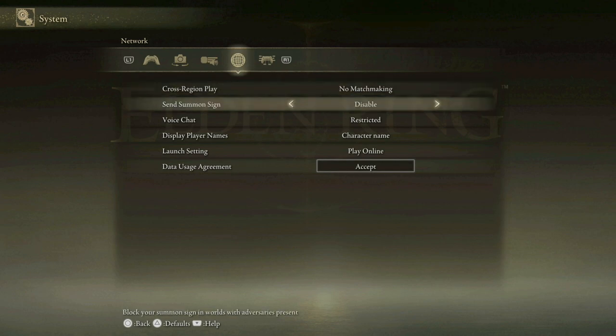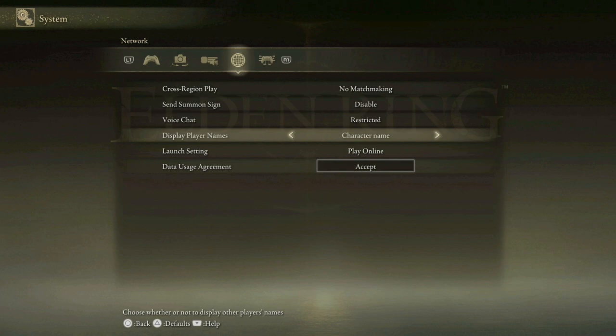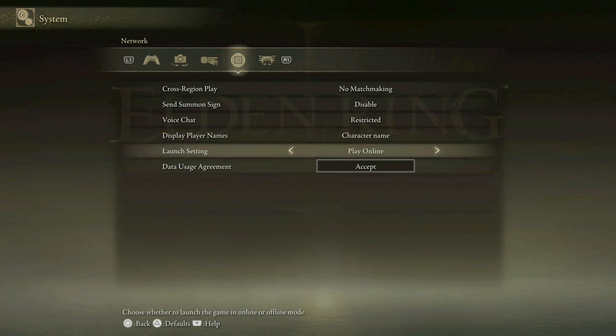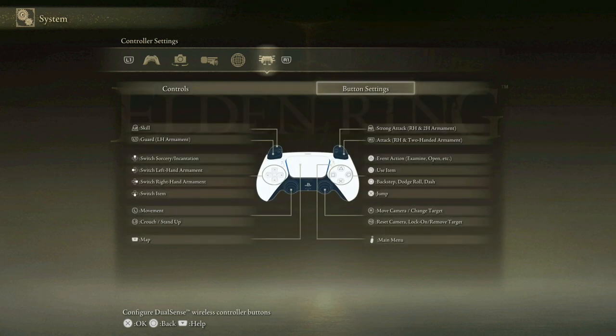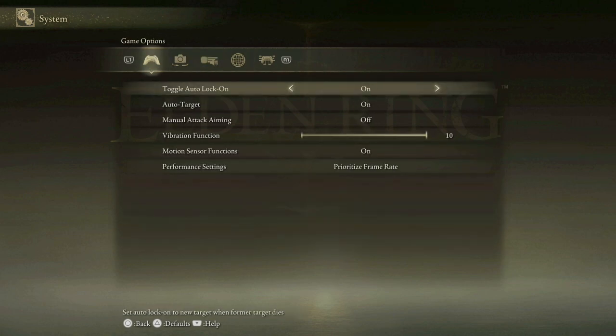In the network settings: no matchmaking, send summon sign disabled, block summon sign in worlds with adversaries present, voice chat restricted to friends presumably. You can also display player names and set launch to play online or play offline — though that'll only kick in if we relaunch the game. I'm tempted to play offline but we'll stick with online for now. I'm not sure if people can invade your game at this point like they can with the other ones.